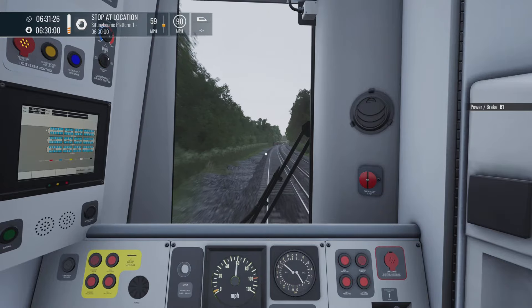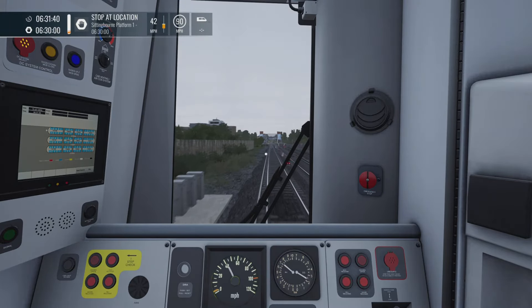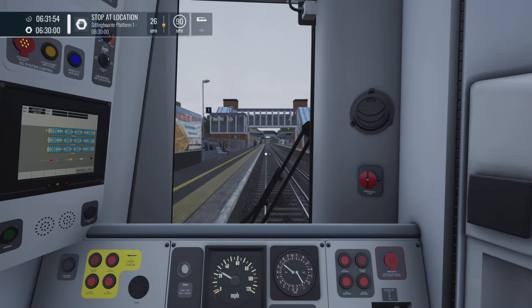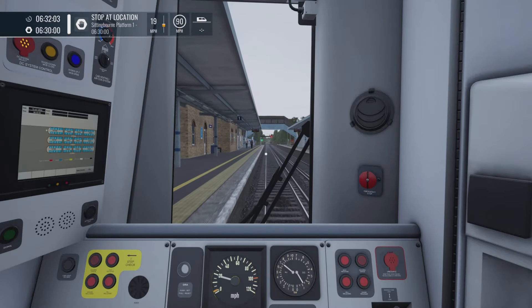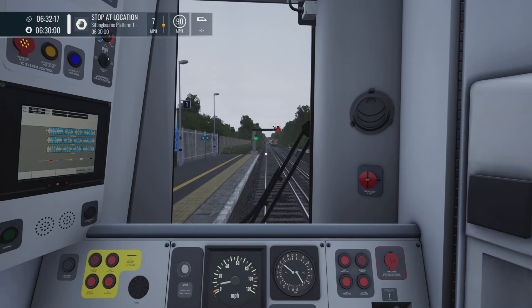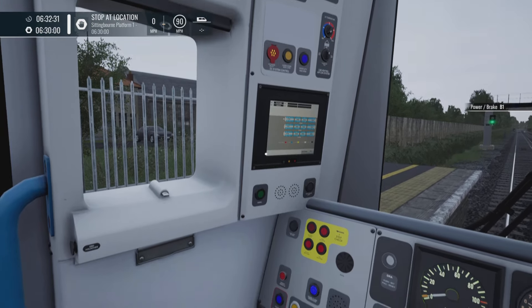Once the speed gets down to about 60 miles an hour, reduce to Brake Step 1. Generally you want to be doing 50 to 60 miles an hour when the station comes into sight. Once you begin to see the platforms, go back into Brake Step 2 to bring the speed below 30 miles an hour. A 30 miles-per-hour entry speed into the platform is fine since we're going right to the far end. From there it's just bouncing between Brake Steps 1 and 2 — or even releasing the brakes if slowing too quickly — creeping along the platform. There's the 8-carriage stop board; the 12-carriage is coming up. Stopped perfectly in the correct place.